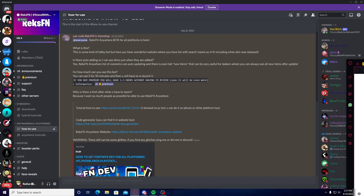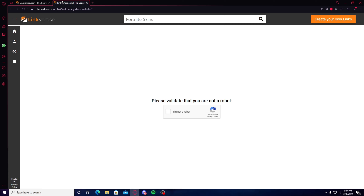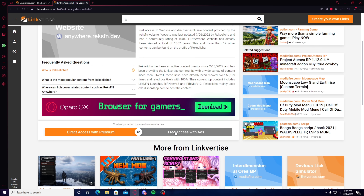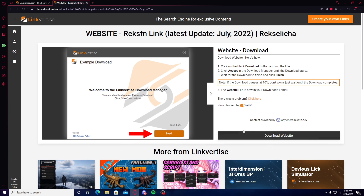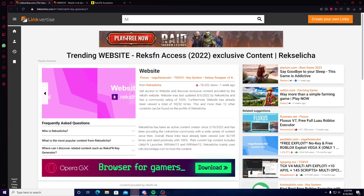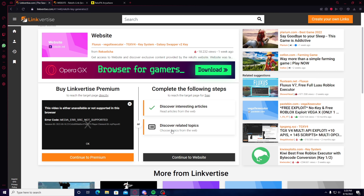It's going to ask if you're a robot, so press 'I'm not a robot.' Before that, also press 'RexFN Anywhere Website' — so now you have two links. Press 'I'm not a robot' on this one too. The first one is RexFN Access to the Website — go on 'Free Access with Ads,' discover articles, wait around 5 seconds, close out, go on 'Discover Related Topics,' click any of these, exit out, and then continue to Website. Go on Download Website, save, double click, run as administrator, press next, and it will open the RexFN website. If it asks for an authorization code, go on 'Free Access with Ads,' discover articles, wait 5 seconds, then Discover Related Topics.